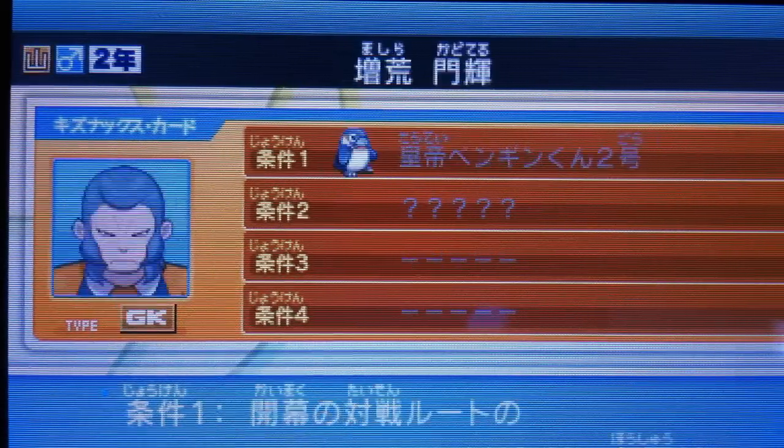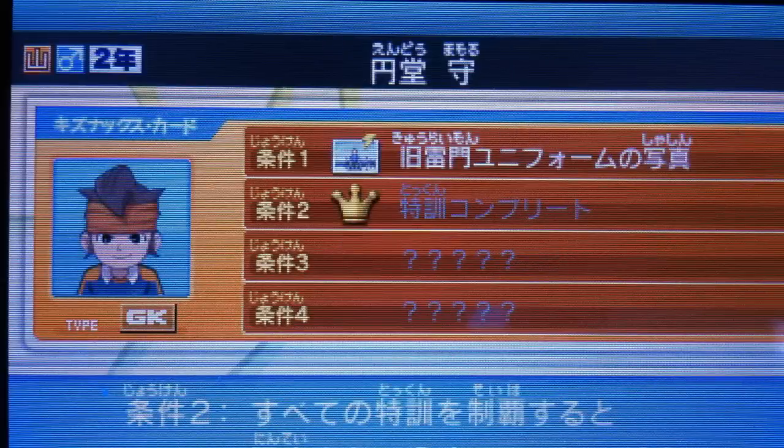So that is how you unlock Fubuki Shiro. I hope this tutorial helped you guys — you asked for it. I'll also leave a link to the wiki I used to find Fubuki in the description below. I hope that helped you out in some way, shape, or form. Remember, if you're trying to recruit a player and it has a flag, you just have to go find him around in the overworld and talk to him. A lot of players require this, which makes it easier than finding a certain item. One more thing — see how Endo has a crown there? That's an achievement; once you complete that achievement, you can move on to the next step. Anyway guys, thank you for watching. I hope this helped you recruit Fubuki Shiro. This is TruePyroShad, signing out.